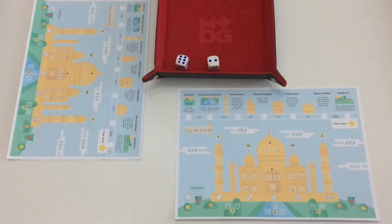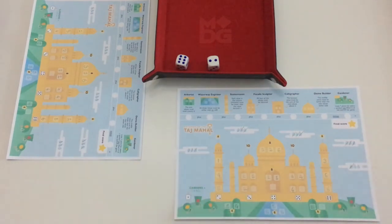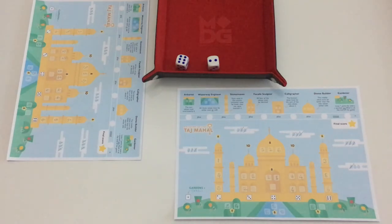On the next roll — six and two — I can't use it so I cross off a raindrop. My son also cannot enter a number in any feature, so he crosses off his final raindrop, triggering the game end. The game also ends when there are no spaces left to enter numbers.